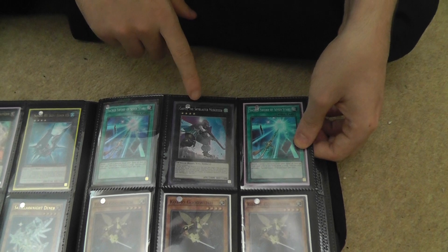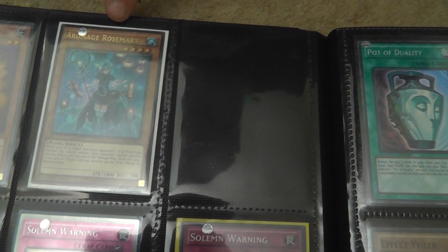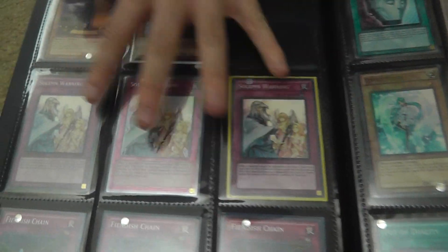And then we have Castle of the Sky — it's custom, mine's the best. It's an XYZ, it's good. Maxx C — everyone loves Maxx C.